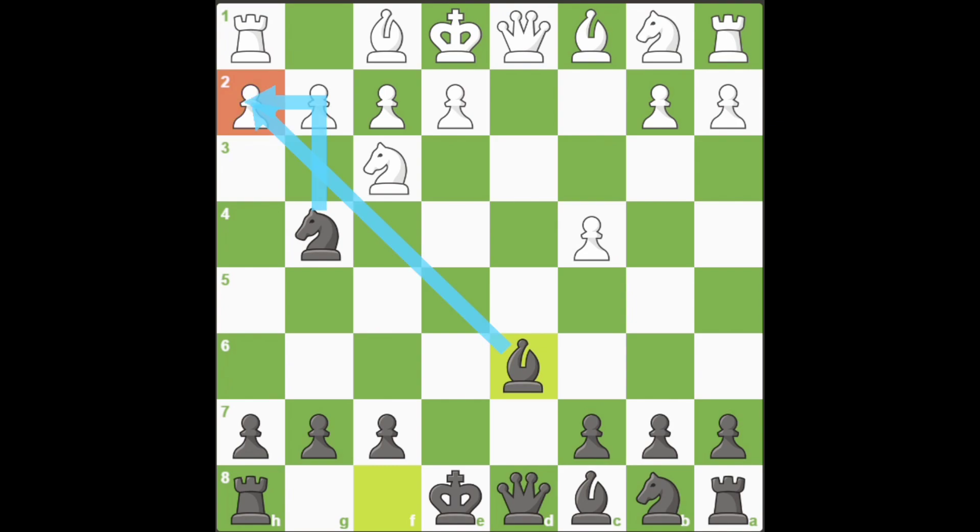Because your knight on g4 is positioned so close to White's pieces, it can feel unpleasant for them, and they may try to push it back by advancing pawn to h3. It looks like your knight must retreat, but in reality you have a powerful tactical shot: knight captures pawn on f2, forking the queen and the rook, and from there you win the game.